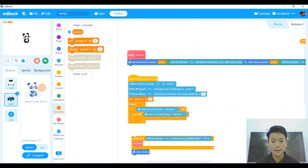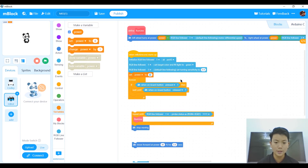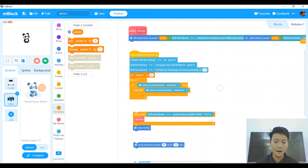Then go into when MBot starts up and initialize our RGB line follower at port 2 — though you may need to change the port on your own. Then we say RGB line follower set target color fill to green, but you can choose red, green, or blue. The last setup block is RGB line follower set turning sensitivity to 0.9 — we have tested it and proved that 0.9 is the best sensitivity to use. After that, set power to 40.